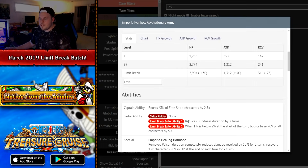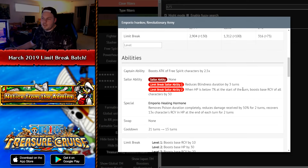For his sailor abilities, the first reduces blindness by three turns, which is actually somewhat useful. You're not going to see it in every piece of content, but whenever you get blinded it helps. The secondary one states that when your HP is below a certain threshold at the start of the turn, boost recovery of all characters by 50. That's actually pretty interesting — if you activate the special when below a certain threshold to heal, this 50 recovery gets added, making your overall healing more.